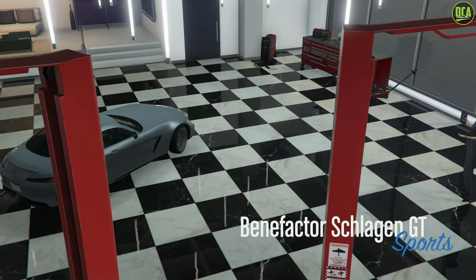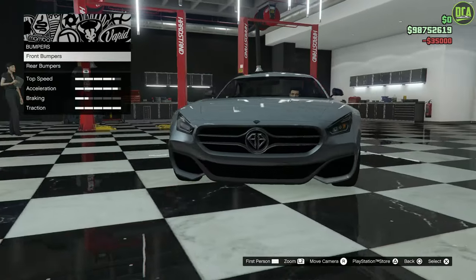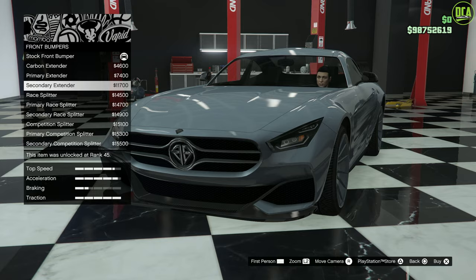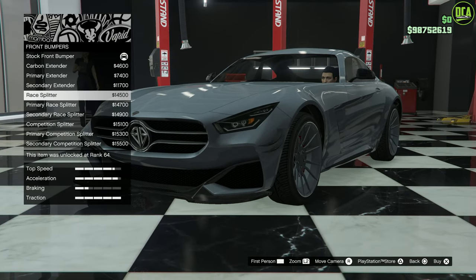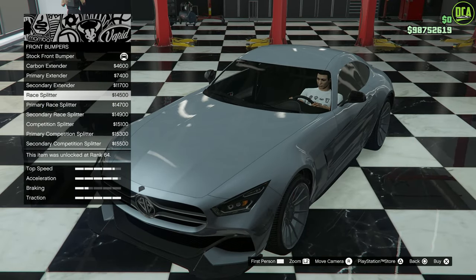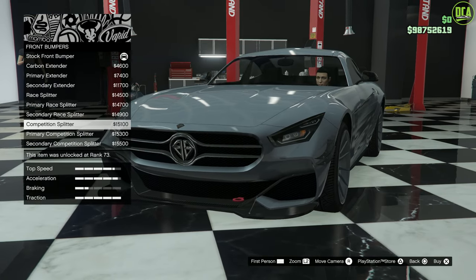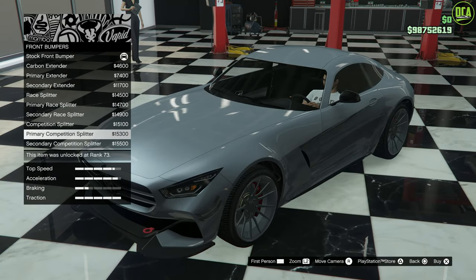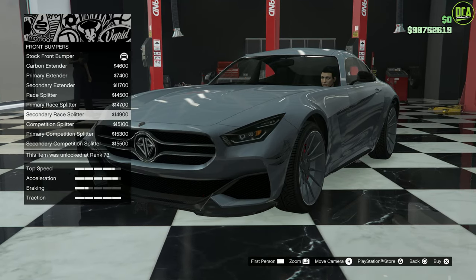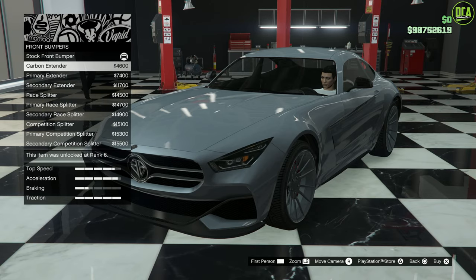Alright, Schlagen GT, let's do it. For the front bumpers, we have a carbon extender that kind of flares out the front end — looks great. There's also a race splitter that gives us some canards and a reinforcement bracket, changing the shape of the splitter, and another variant with what appears to be a tow hook and more curvature. I feel like those are a little too race car for me. I like the carbon extender though, so we'll do that — just a nice front splitter.